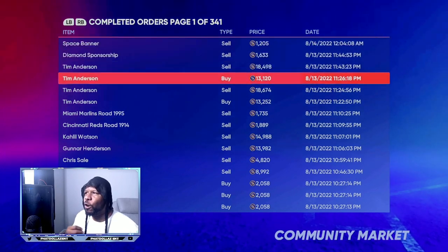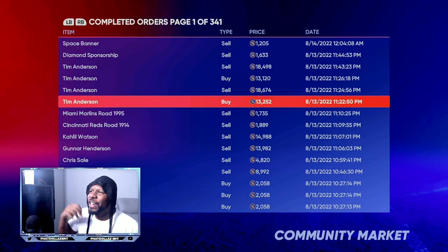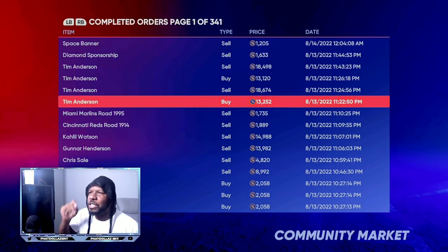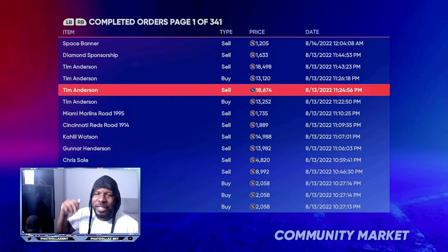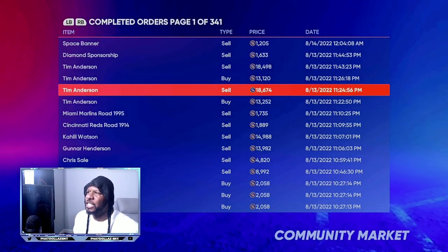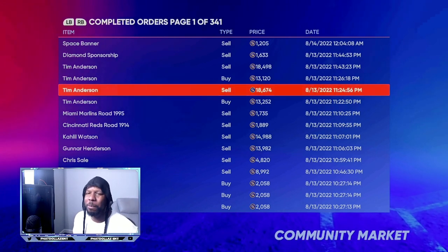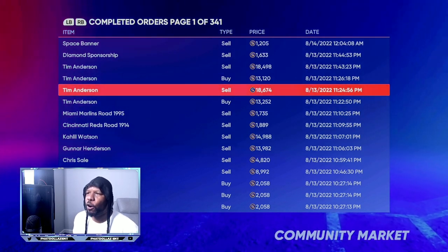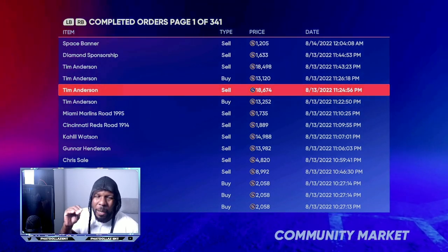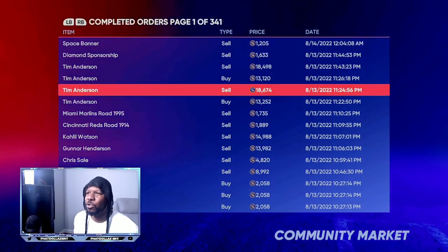One thing I was sharing in the Discord was flipping Tim Anderson's 97 overall card. You can buy it for 13,000 stubs and resell for 18,000 stubs. After the tax, there's roughly a 5,000 stub gap, and you end up making about 2,800 to 3,000 stubs profit every single time.